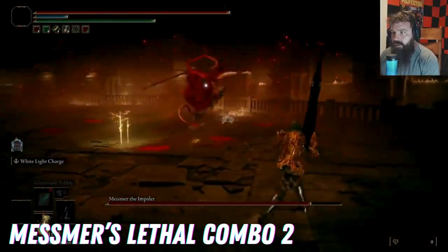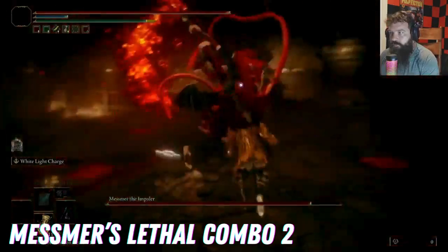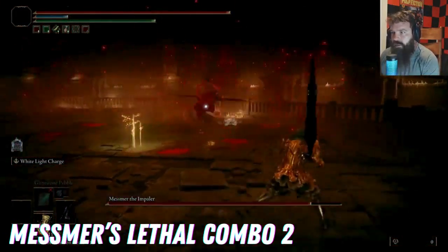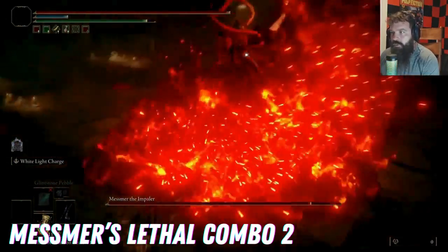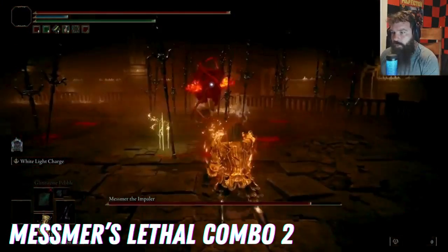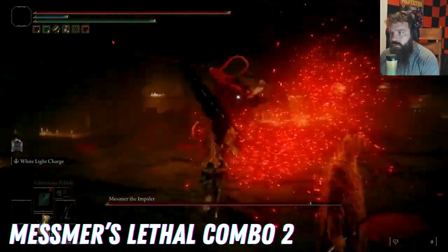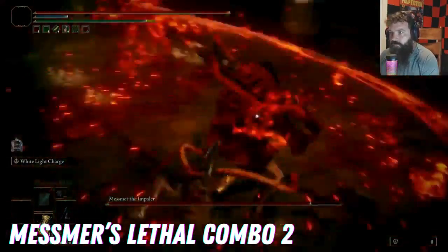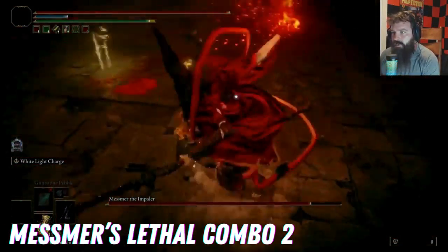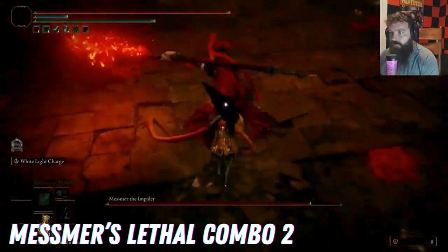The most important attack to know is Mesmer's five-hit combo: a thrust, then his flame, then he swings twice. But it's the very last drag on the ground where you see the sparks that's critical. Anytime you see the sparks — and he has a thrust version of this too — it's a super delayed attack. Don't be too impatient and roll too early; wait that extra half second. If you can get this down, the first phase is definitely going to be a cakewalk.